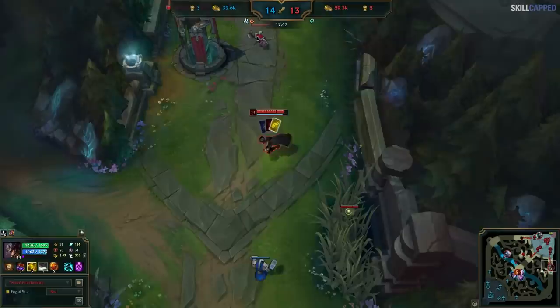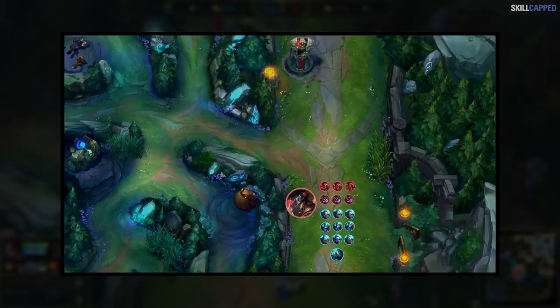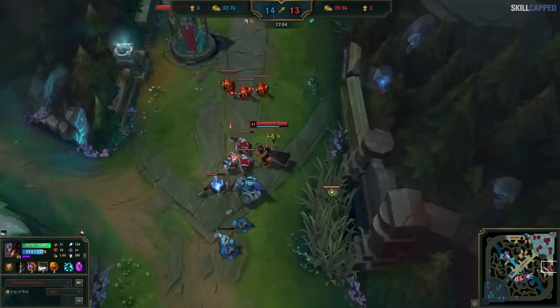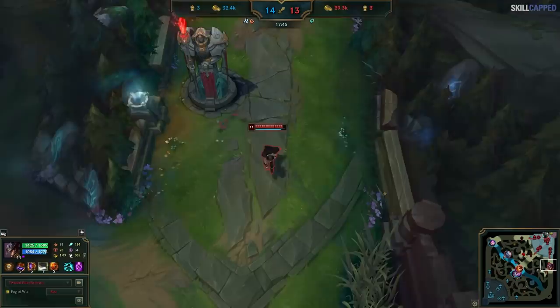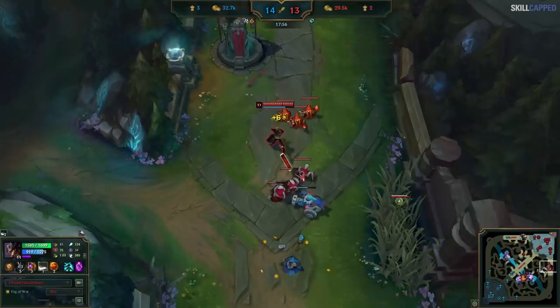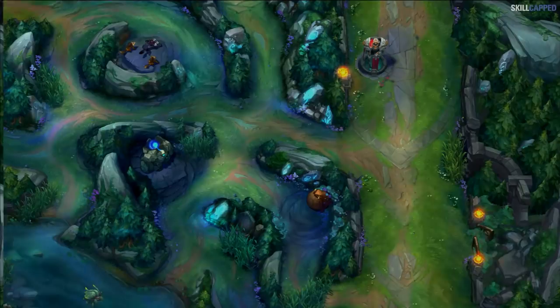For example, in this position, side laners can actually freeze these waves for a very long period of time. TF could easily walk into the wave, tank the minions, then drop aggro to basically stop the enemy team from farming this wave indefinitely, while gaining gold for himself. This is a huge issue, and in lower elos it's one that goes unpunished — a vast majority of the time laners will just kill the wave like TF does here. This is why most players don't recognize it as a mistake, because the enemy team will almost never capitalize on it.